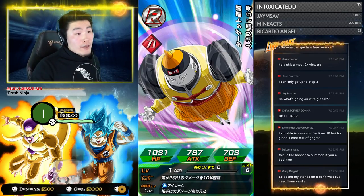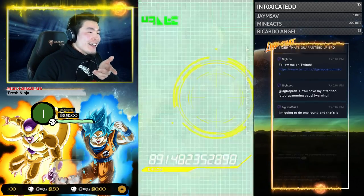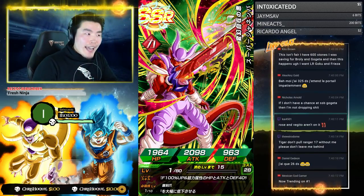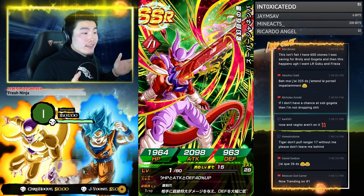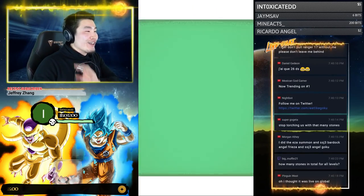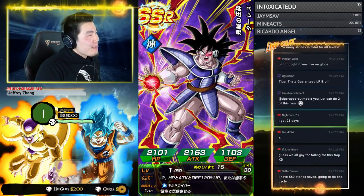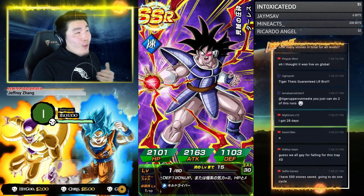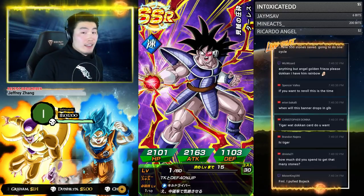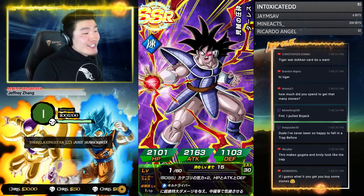This is the banner to summon on if you're a beginner — absolutely. Even if you're not a beginner, someone said the truth doesn't have to summon on this banner because he has like every LR rainbowed. Physical Broly is already a 170% lead, but you know what? This Turles is an amazing support, so even if I don't use him as a lead — because I'm going to use Broly for the lead — he's one of the best support units in this game right now. I'll take that Turles!